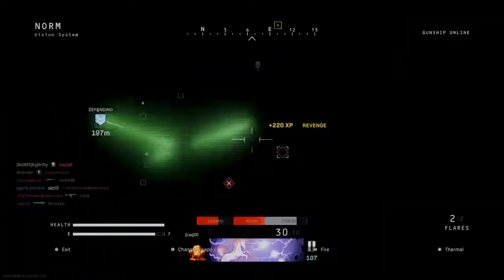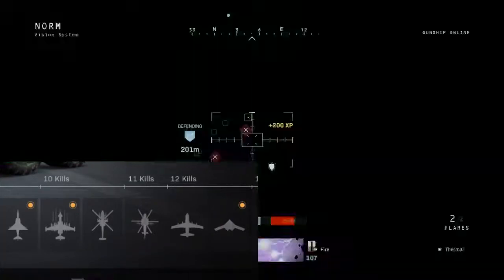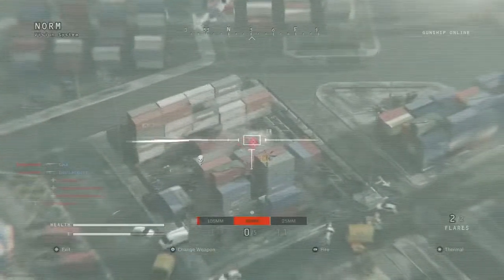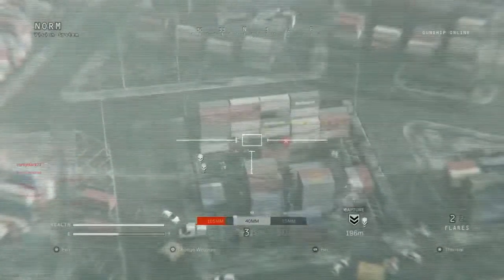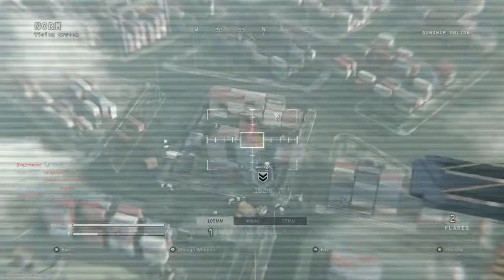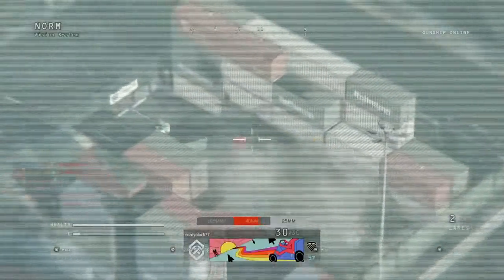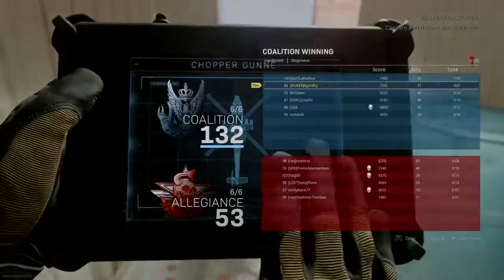Also, I forgot to mention the killstreaks I use. I use the VTOL Harrier — when you put it in a certain spot on the map it gives you map control. Then I use white phosphorus — shout out to K3 for this tip — put it on the side of the map so it won't hurt you. Finally, I use the Advanced UAV as my last killstreak. Since the white phosphorus already weakens the enemy, using the Advanced UAV is pretty much a cheat code and you slay people with no hesitation.